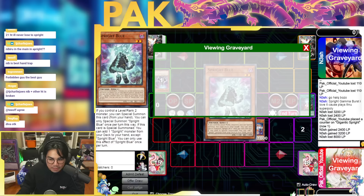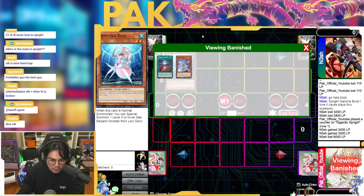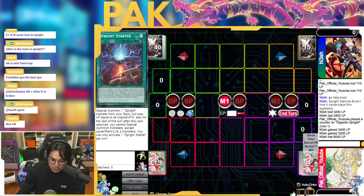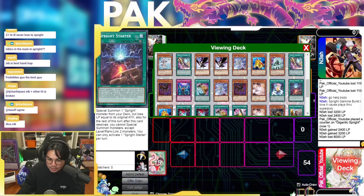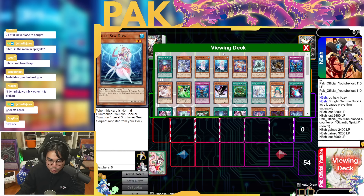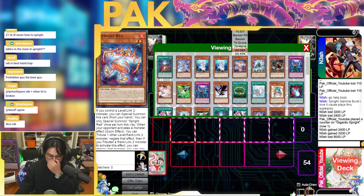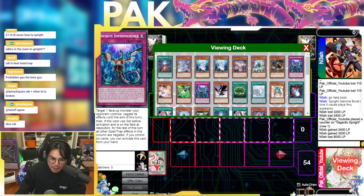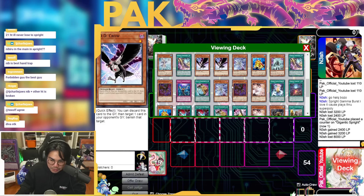I've had people Shifter me in my Spright deck and somehow I survived because they misplayed. If you Shifter your opponent in Sprite, you end on basically no interruptions — only Sprite Red or something. Your opponent has five or six cards in hand because they had to pass turn, and they'll kill you 99% of the time. You can also make Zeus but it's awful — I've played against people with four Zeus materials or two Zeus triggers and they just die. You have to know how to kill your opponent if you're playing the Diva engine.